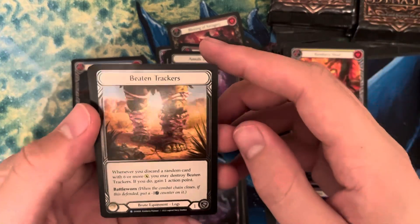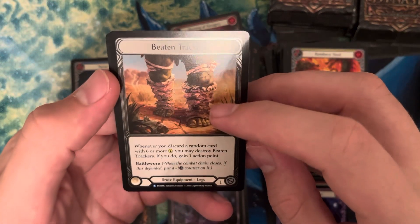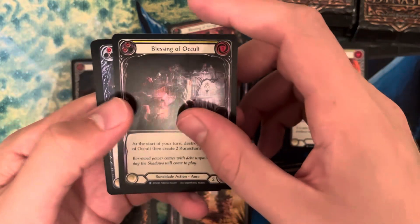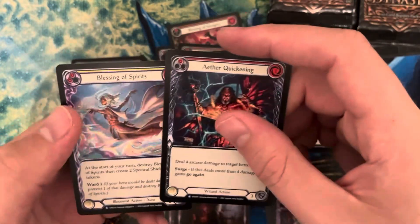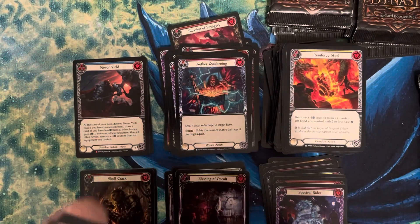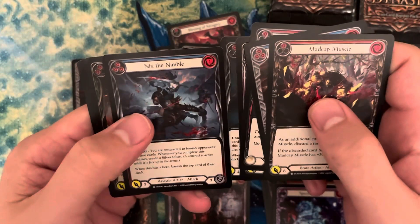Here we have Beaten Trackers — you can see this is the cold foil. You have the border and then you have the parts of the equipment. That is a rare. We have a rainbow foil Blessing of Cult, Aether Quickening, and Blessing of Spirits. Typically you get one cold foil per box from what I've seen, so that could be our only cold foil.